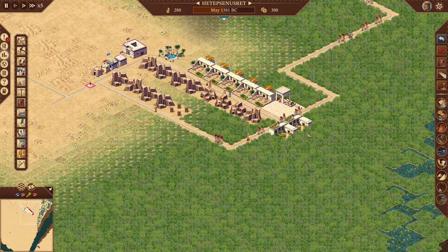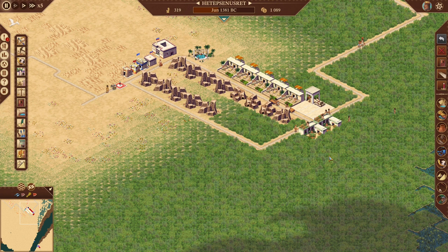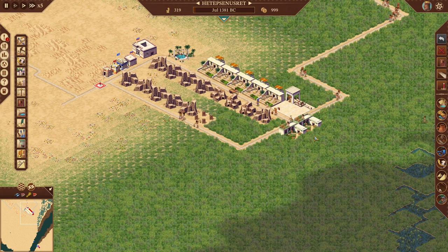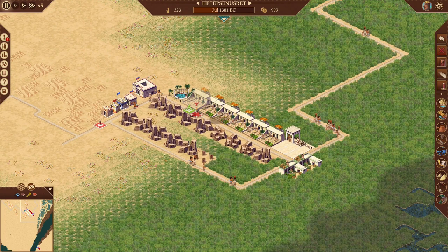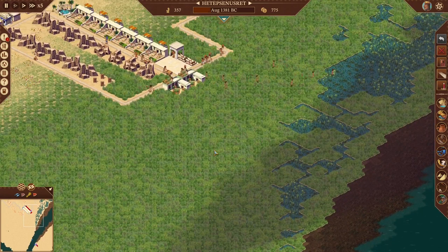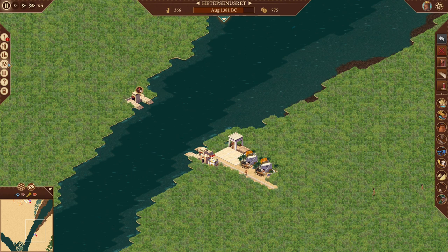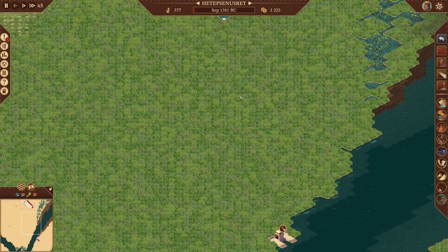Looks like the gods are giving us a little bit of a break. We have six months to get 800 wood — should be fine. We're only at minus four on employment, so one more house should do it. You can always check if your reed gatherers are staying fully stocked. They go a long way — don't throw a bunch of them down. Almost 400 wood and getting there. Now they want 500 deben, we have it, so we'll deliver. We're already starting to make money — up to 1,007 deben.